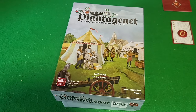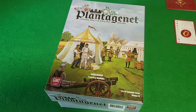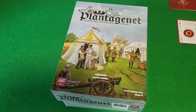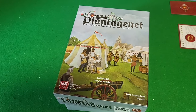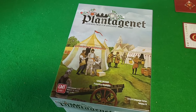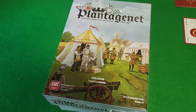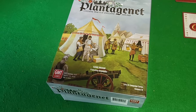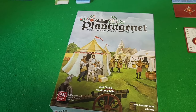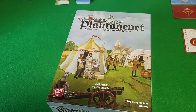Hello everyone and welcome to another episode of Harebrained Games. Today we're going to do an unboxing — we're going to take a box and un-it. This is a game called Plantagenet — somebody can probably pronounce that better — the Cousins' War for England from 1459 to 1485. That's quite a bit of time. Look at that box art; it's a little unusual but I like it — it kind of fits the theme.